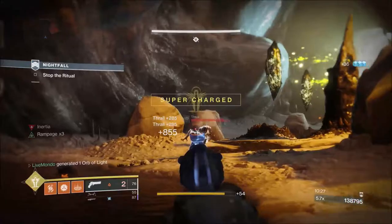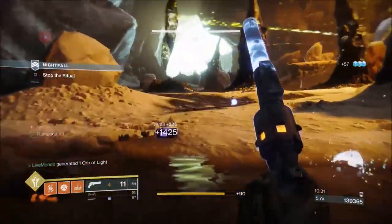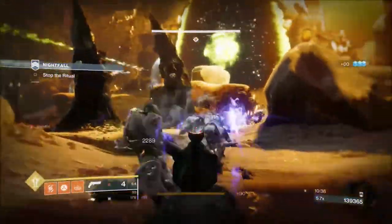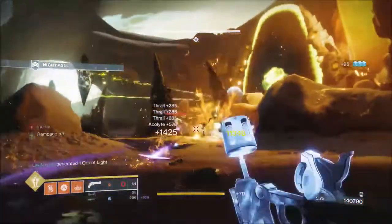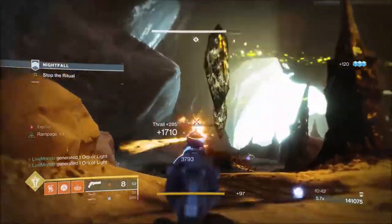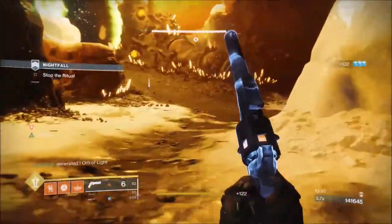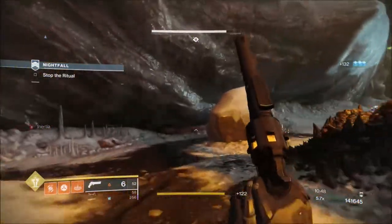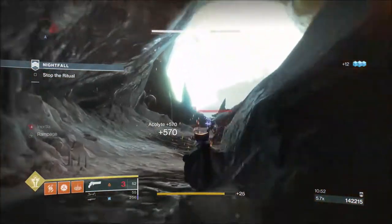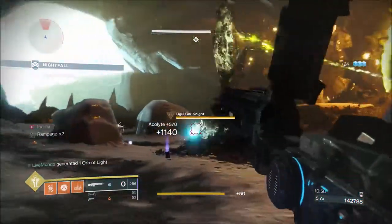Now we've got Norcross in his hibernation state. This cover is going to be used for the first two phases — it's quite large and allows for a lot of movement so you're not in trouble if ads push on you. In later phases we'll switch between this rock and the rock on the far left — right cover and left cover — switching between them. Really good for heavy now that I've got 256 rounds.